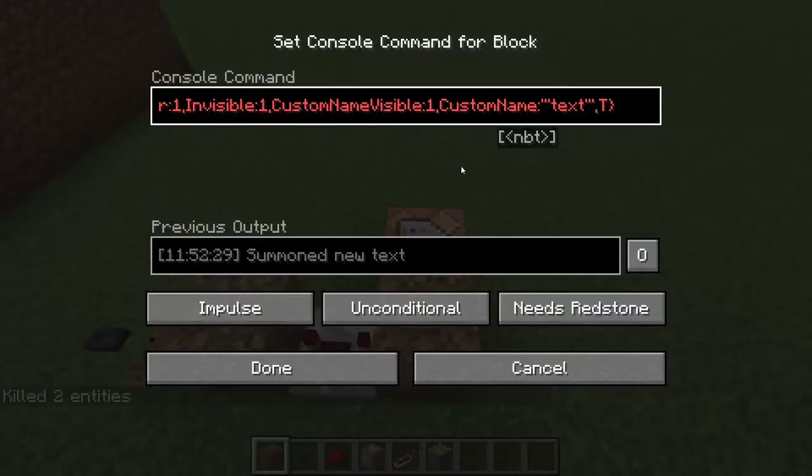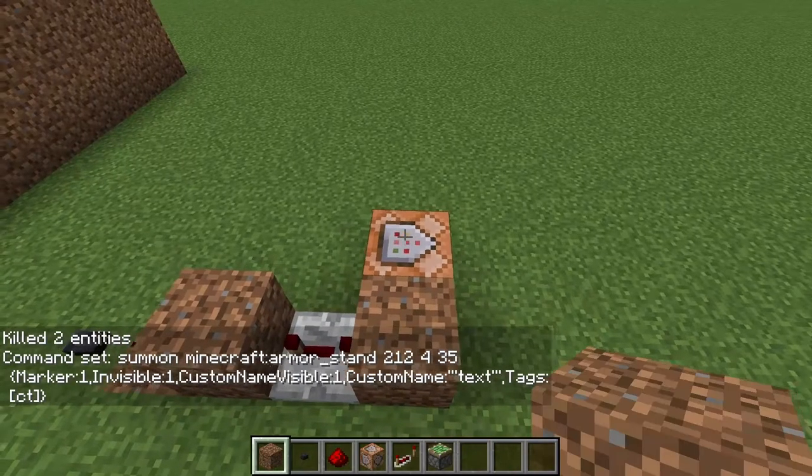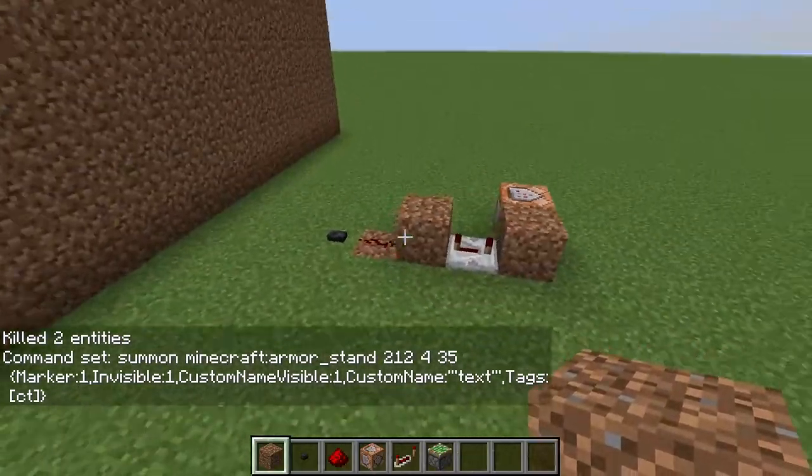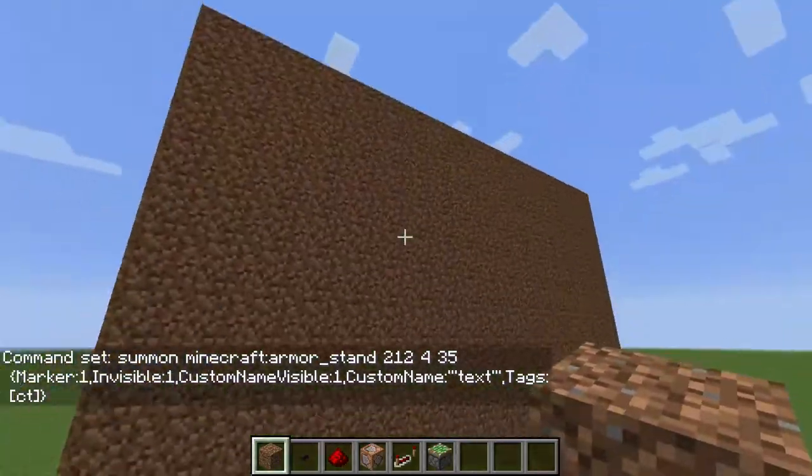You should add tags at the start. In the summon command, include a Tags array — I'm going to use 'ct' for credits text, but it's up to you. Just make sure you don't use a tag you've already used in your map, or it might mess things up.